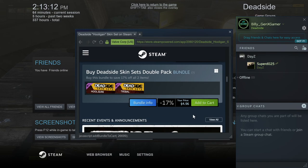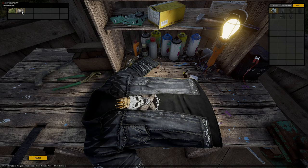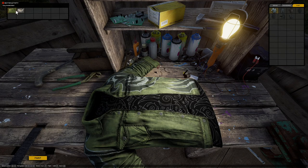So that's the hooligan, or I can do $5 — 17% off for both sets. I'm going to do that real quick, go ahead and buy them and we'll see what they're like. So I went ahead and purchased those, and now I can choose which one I'm going with.